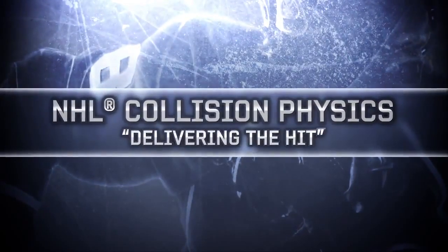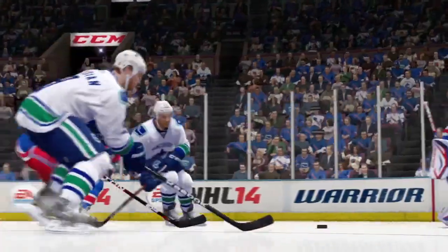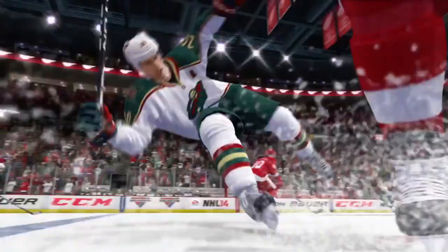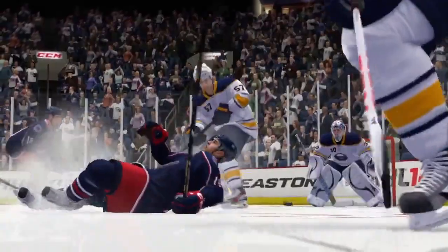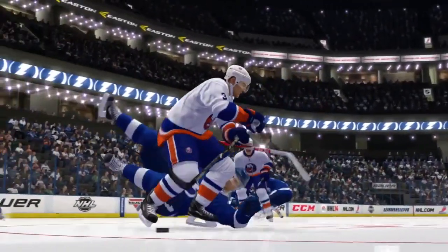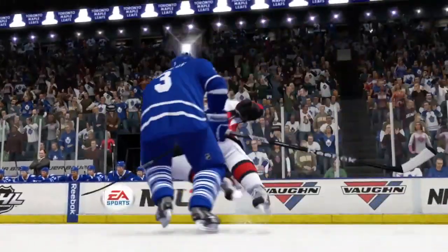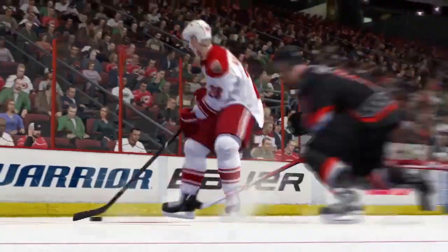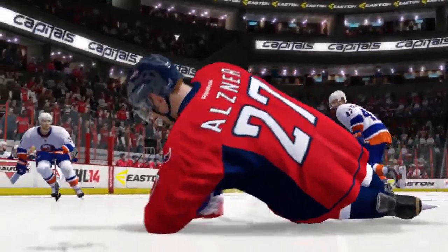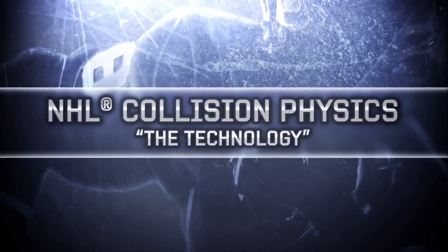The all-new NHL collision physics is built from FIFA's award-winning player impact engine and has been evolved to fit the faster, more aggressive nature of a hockey game. We all know a big hit can change the course of a game. NHL collision physics now takes players' size, speed, momentum and body position into account to deliver more realistic hits for NHL 14. FIFA's player impact engine technology has allowed us to get truly authentic reactions from huge driving hits, glancing blows, limb-on-limb collisions and everything in between, all based on new ragdoll physics. Now, let's take a look at all the tech behind NHL collision physics to see what makes it work so well.